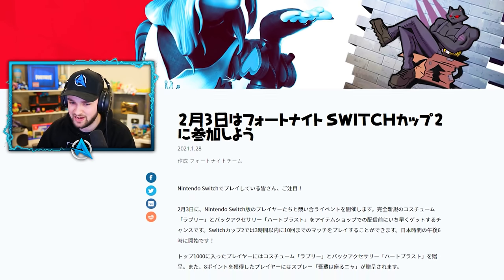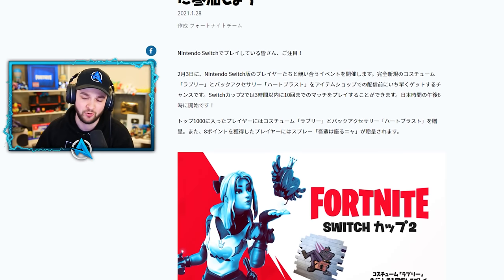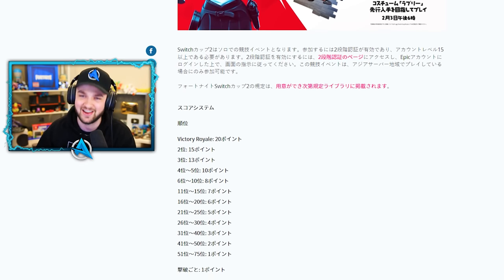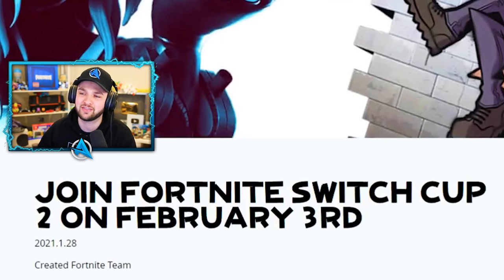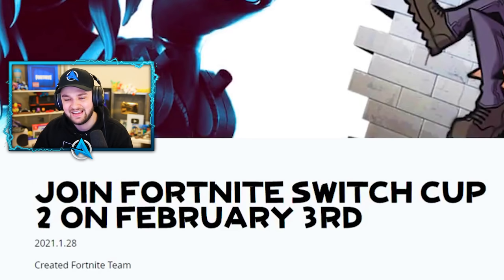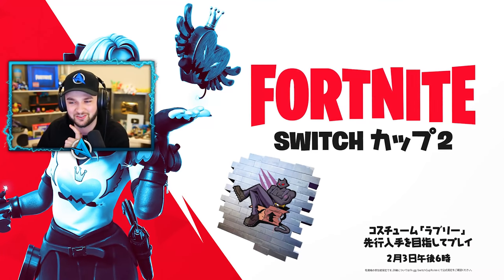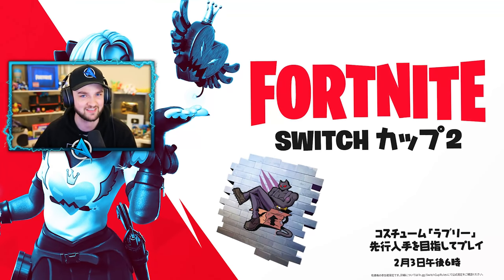Kicking off with a new skin revealed by Fortnite Japan. A new skin and spray is going to be available — join the Fortnite Switch Cup on February 3rd. This information is exclusively for Japanese versions of the Switch, but Fortnite skins aren't region locked, so this will probably come to us during the Valentine's period in February. Players finishing in the top 1000 get the new skin called the Lovely skin and a back accessory called the Heart Blast. Anyone getting more than 8 points will get the iSweets Spray. Those names may change when they come to the rest of the world.